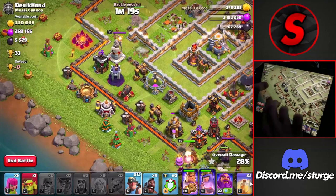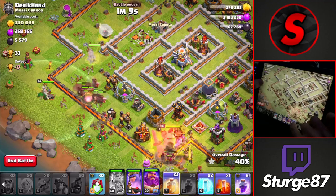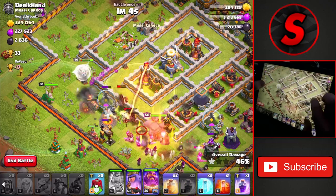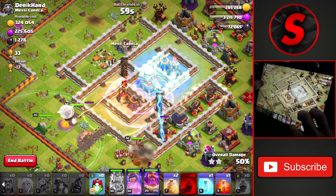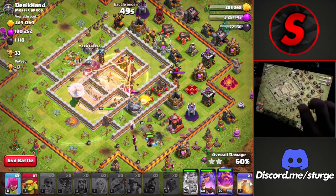We're using our sneaky goblins from the bottom to create another pathing lane, then wall breaking the king in and dropping the miners and hogs on the left side of the base with the warden on the ground. We'll use the king's ability to push through the defenses, allowing the miners and hogs to reach the core. Dropping the first heal spell in the core — I was a little late on that — then freezing and using the warden's ability.